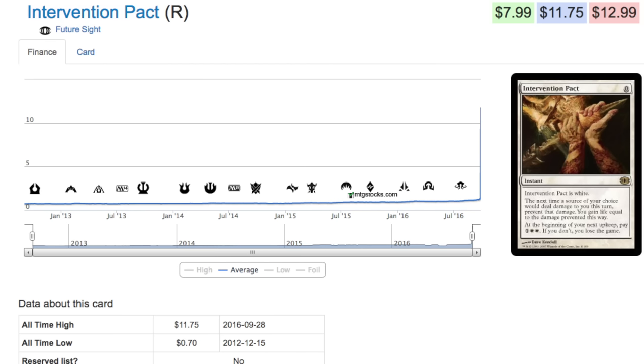When you look at the older cards from Future Sight — even Charge of the Lore, any of these older cards — they all have the potential to spike, and they are the only non-reserve list cards with the potential to spike and hold that spike. Recent cards in sets like Khans of Tarkir can spike a little bit, but there's so much product being opened at any one time that they cannot hold this price.